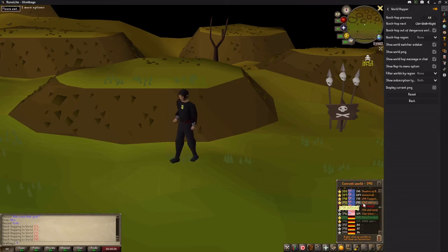The next thing that you can do, which is very useful, is quick hop to a certain region or country. If you want to always be in a UK world, you change this to UK for example. When I quick hop now, instead of going to 395, it will go to world 505, which is the next UK world.